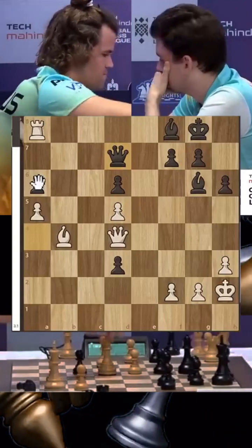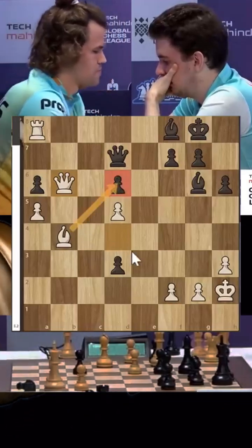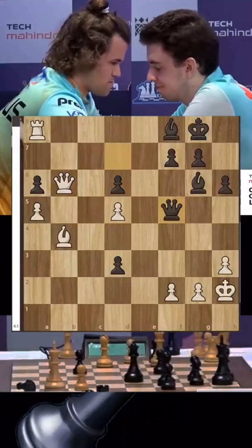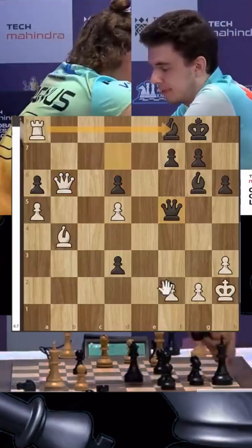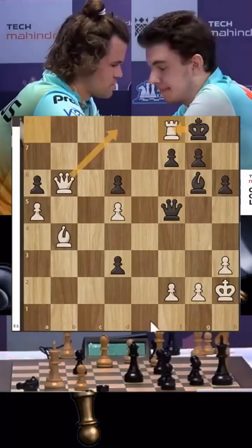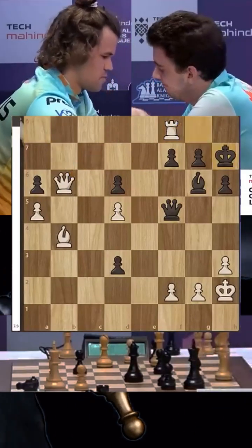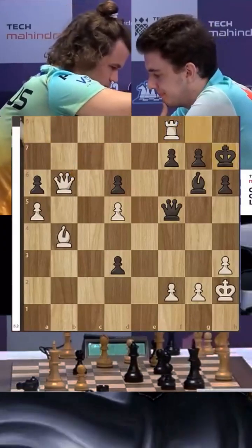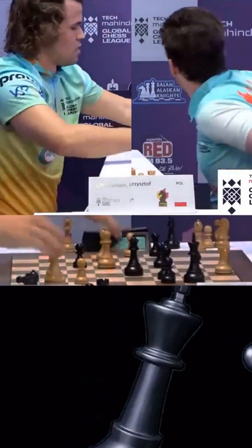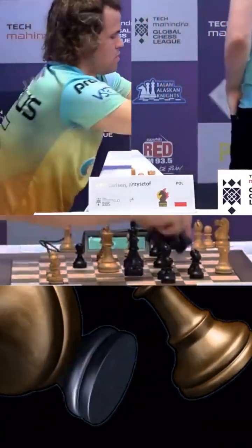How do you finish this off? Queen b6 is played, looking at the pawn on d6 — a pin. Duda moves his queen up, but look at this: rook takes f8. Magnus finds it: if you take with the king, queen d8 is checkmate. You can see that Duda is very upset with himself, but the position was already lost. King h7, the queen comes back onto the board, and Duda resigns. Brilliant play by Magnus Carlsen — a flawless game by the world number one.